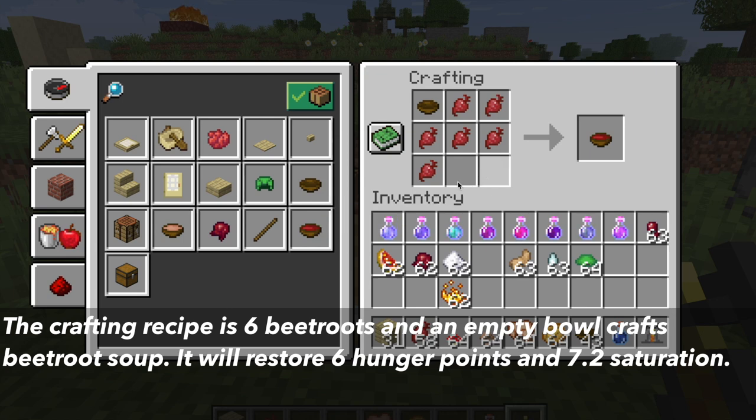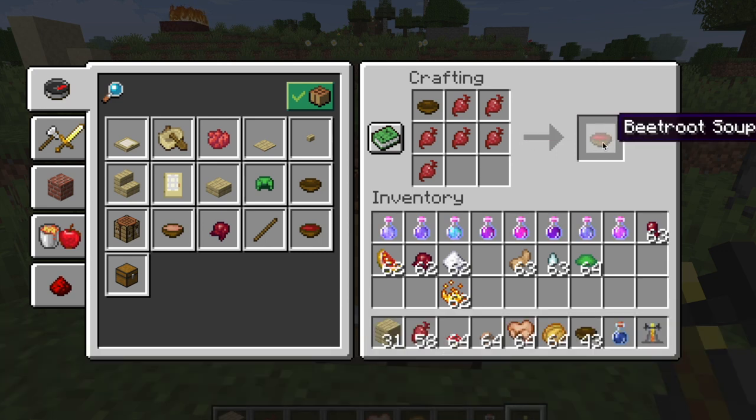The first crafting recipe is 6 beetroots and an empty bowl, which will craft you beetroot soup. The soup will restore 6 hunger points and 7.2 saturation. Saturation is how long it takes before you are hungry again.